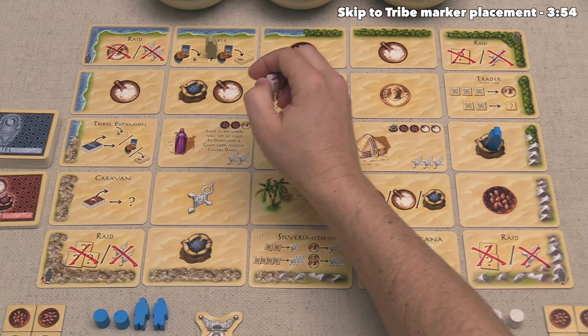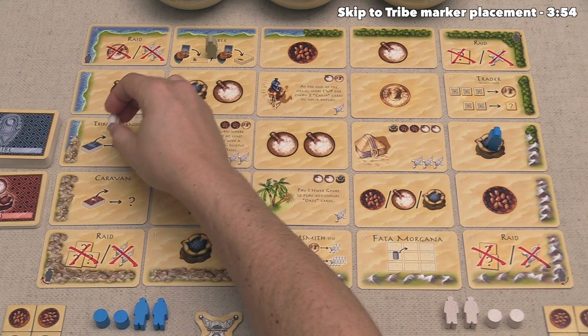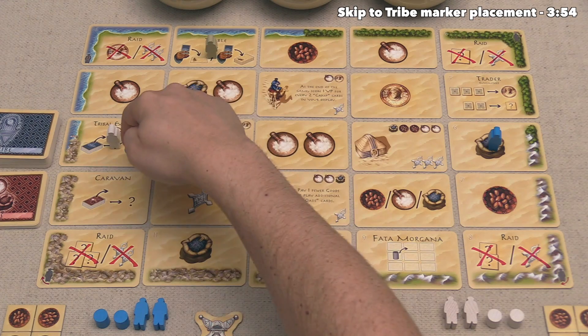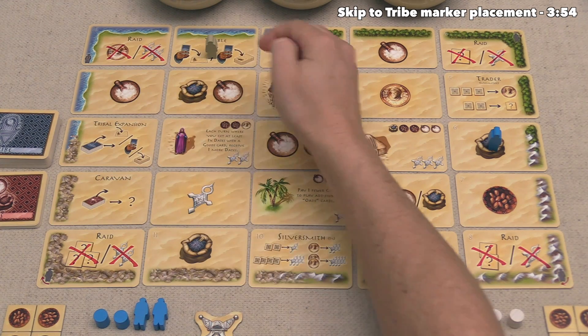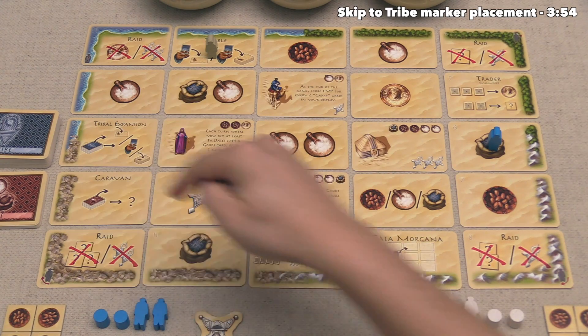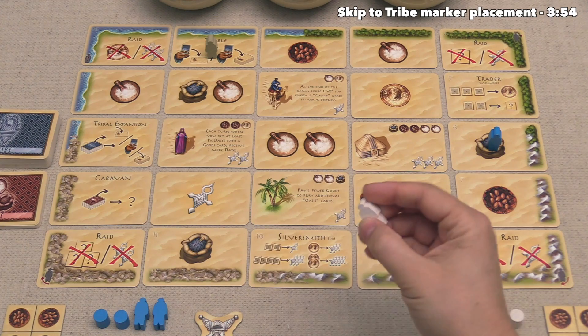In addition to those restrictions, you are also not allowed to place your new Tarji down onto a spot where any other Tarji is, whether that be your opponent's or your own, and you are also not allowed to place down onto a spot where the neutral robber token is. That always starts the game right over here, and the final restriction is that you cannot place opposite one of your opponent's Tarji tokens. So our opponent placed here, which means that spot is not legal for us, and the robber spot is also not legal. This means we have nine options for us to place our Tarji token on this turn.